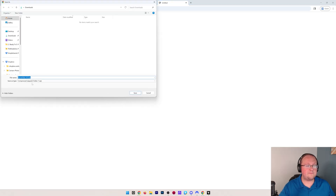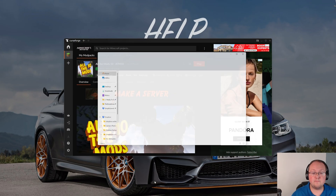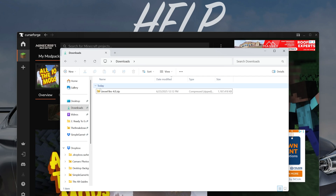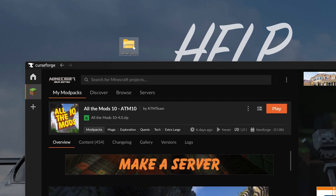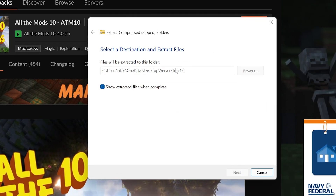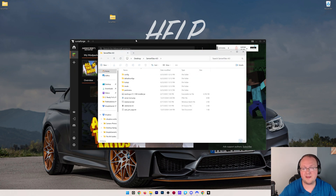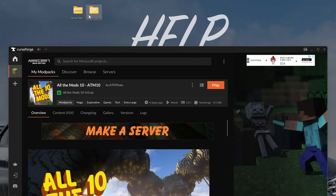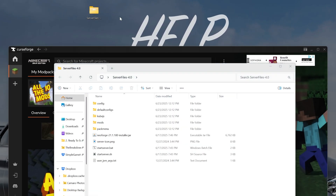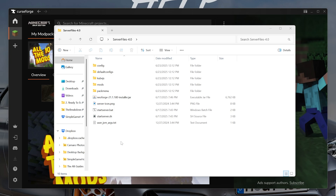Click the download server button, it'll open files, download the server files, click save. Once they're downloaded, move the server files to the desktop. We want to extract this zip file - right click on it, click extract all, then click extract. It will give us a brand new folder with no zip on it. That extracted folder can be opened and used to run our server. The one with the zip can be deleted - we want the plain folder with all the stuff we need.